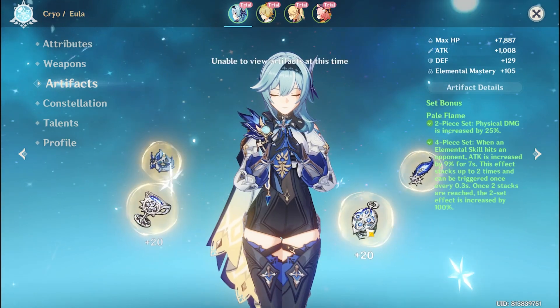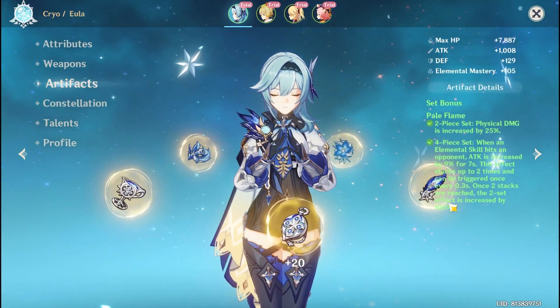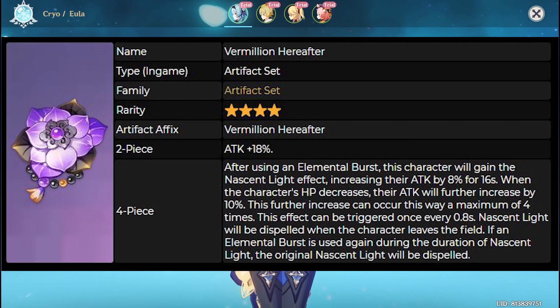For Eula's artifacts, 4 sets of Pale Flame would be the best choice. But if you don't have a good 4-set, then 2 sets of 25% physical attack would do the job as well, or 2 sets of 18% attack can also be viable.